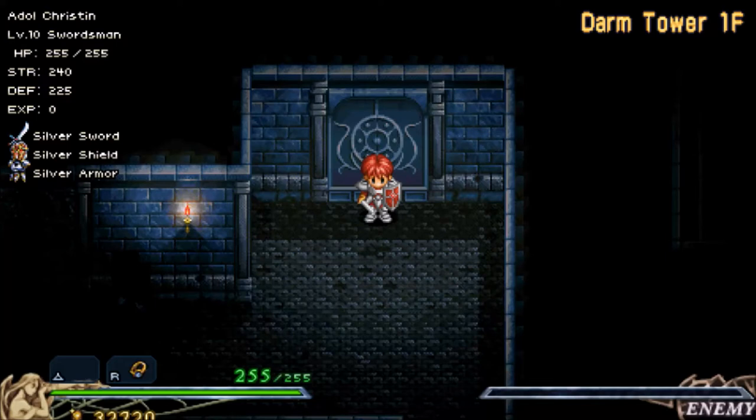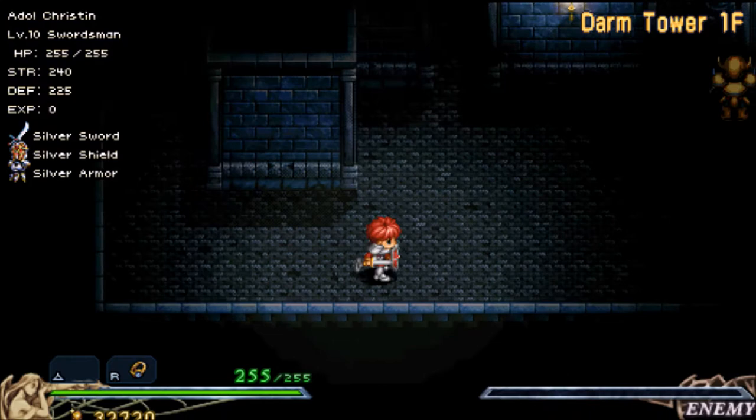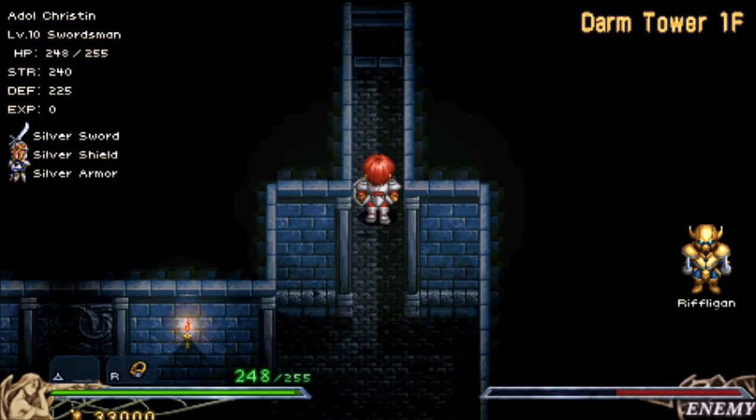Hi there, this is David and welcome back to Let's Play Ys Chronicles. Today we're in Darm Tower, and let's go ahead and get started. If you head this way, you'll go inside of a basement, and you really don't want to do that right now. And remember this passage here for later. There's quite a bit of backtracking inside this one dungeon.